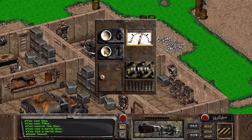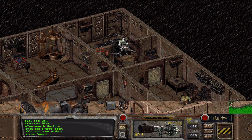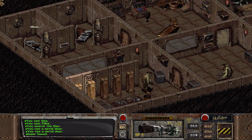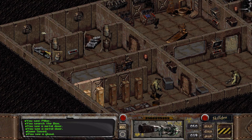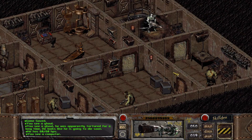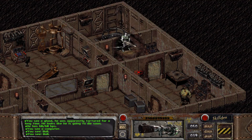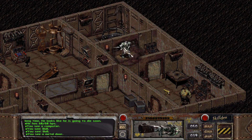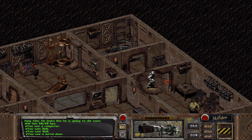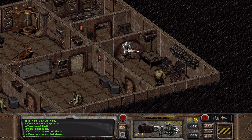This goes down one level, but I'm assuming there's going to be another elevator going down several other levels. There's more super mutants down here. Actually, there's no other levels. Who's this guy? A ghoul — apparently tortured for a long time. He looks like he's going to die soon. Interesting. There's a computer here. It's like a laboratory. I was kind of expecting more here, but we're just going to take these guys out because we have a plasma cannon. I'm Arnold.